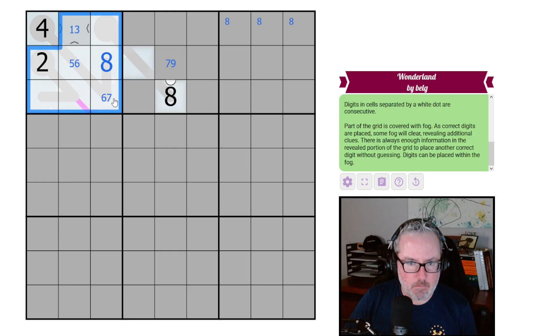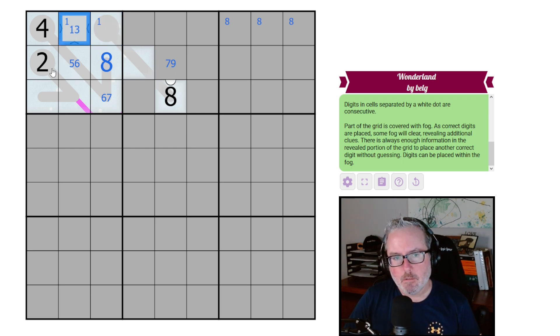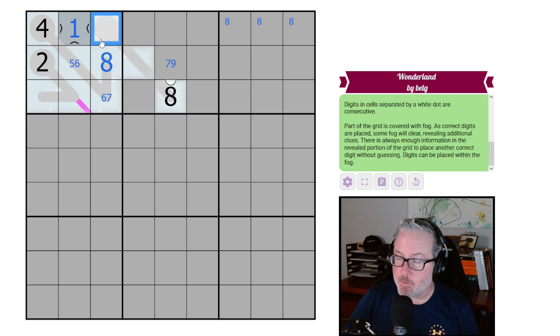One of these two will be a one. Let's start thinking about what some of these options could be. This has to at least be a three — that's the correct thing to say. So it's not a one. Three, five, six — that's as high as that'll go. This could be four, five, six, or seven. One of these two is going to be a nine, so it goes here. Now we get some clearance — that tells us this has to be the seven, and six can't be a six.